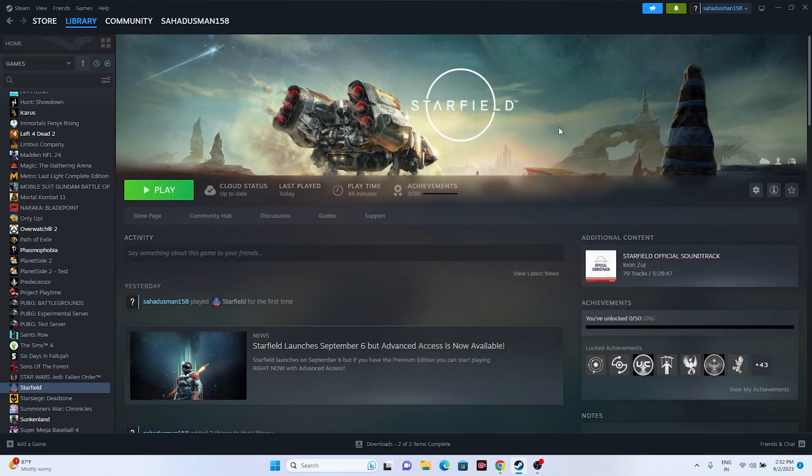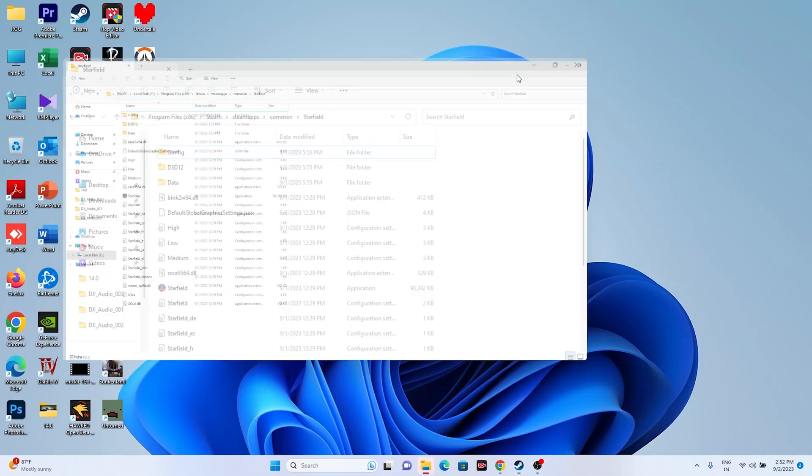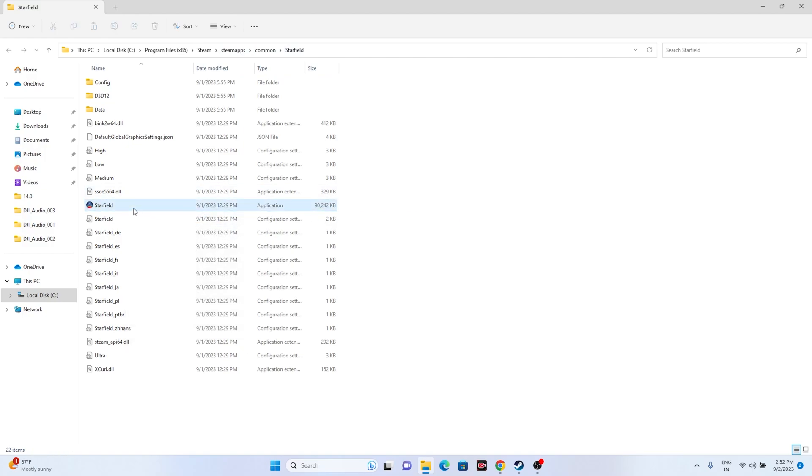The next fix is to launch the game from the installation folder instead of from Steam, as launching from Steam is why many users have this issue. Right-click the game, go to Properties, then Installed Files and click Browse. That will redirect you to the installation folder at: This PC > Local Disk > Program Files (x86) > Steam > SteamApps > Common > Starfield. Try launching the game from there directly.